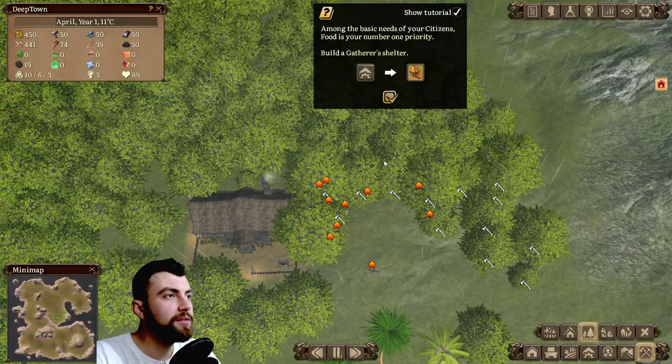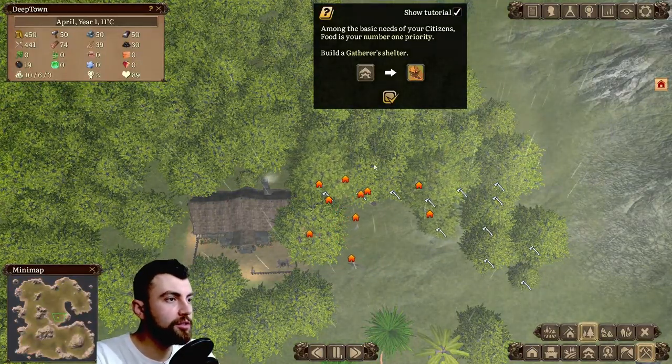Among the basic needs of your citizens, food is your number one priority. Build a gatherer's shelter.